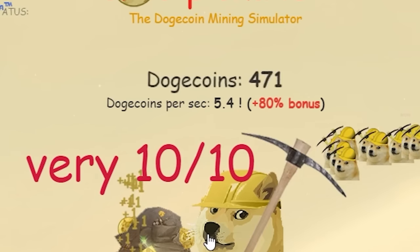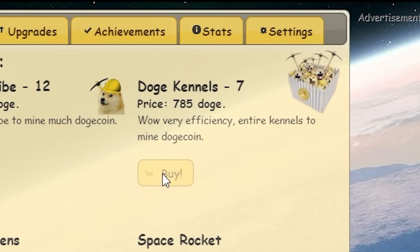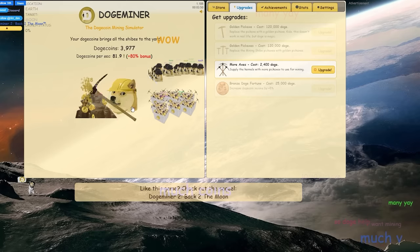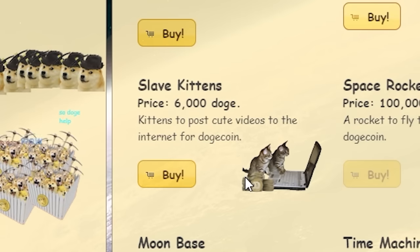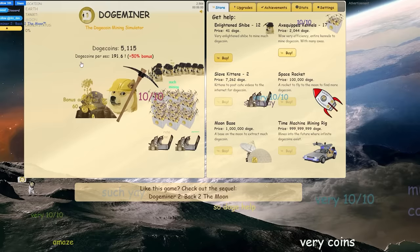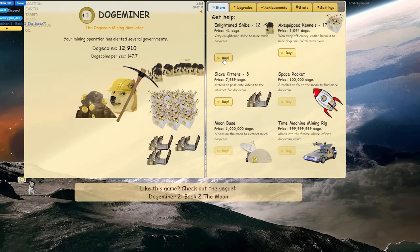I got an 80 bonus! Let's buy a doge kennel. I can now upgrade my pickaxe — doge coins going up much quicker. Buying more doge kennels — increasing my doge coin per second. I can get the euphoria upgrade — replace mining shibe helmets with fedoras for increased tipping. More axes too. I now have 6,000 doge coin — buying slave kittens. I now have enough to buy the fortune upgrade, spending the rest on kennels.